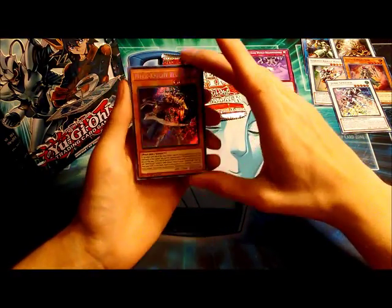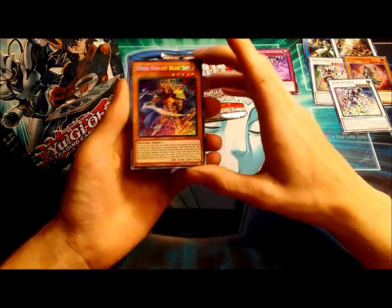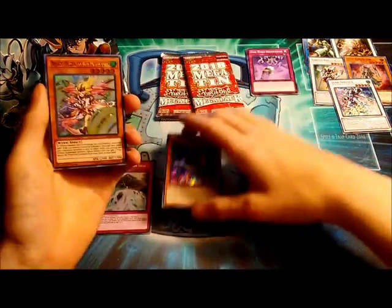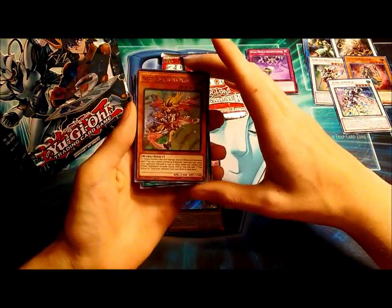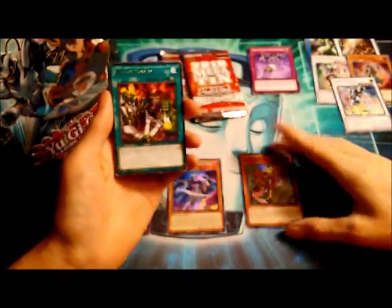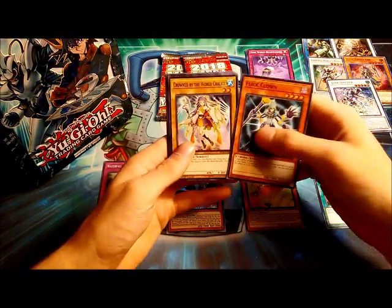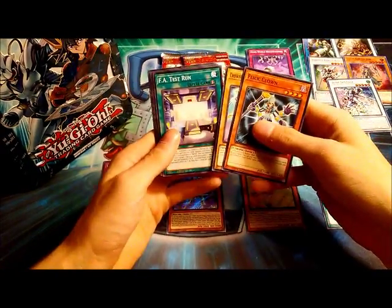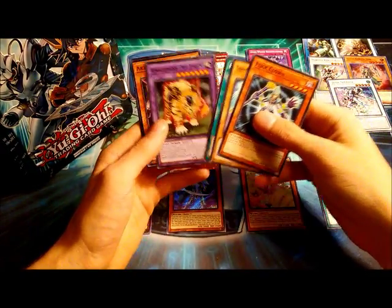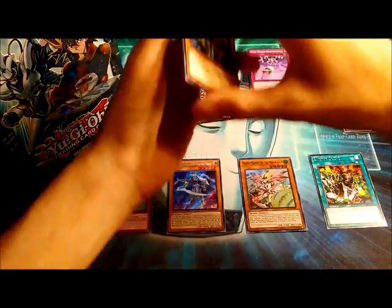Our first Secret from this tin is Mech Knight Blue Sky — that's an amazing pull, very nice. Then our Ultra Rare is Majesty Maiden the True Draco Caster, and our Rare is Backup Squad. Then we got Flick Clown, Crowned by the World Chalice, F.A. Test Run, Amazonas Pet Liger, Artifact Muldron Air, and Defect Compiler.